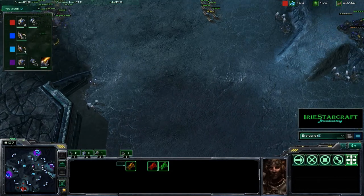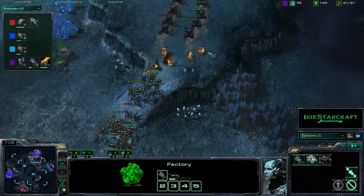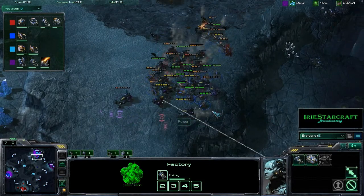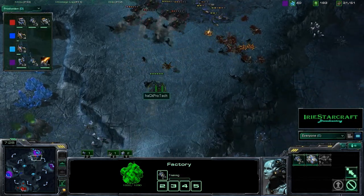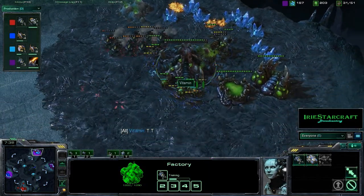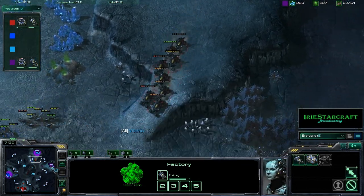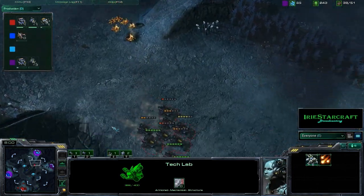Power's got his Infernal Pre-Igniter coming very, very early, and I think ProTech may have scouted that. ProTech is going to scoot and shoot right into Vitamin's base. The fact that Power went for this Infernal Pre-Igniter is going to cost him in the unit department, and that could be a major blow as it looks like Power is going to lose all of his Hellions. Vitamin's base is completely undefended. That is the downside of going for the early Infernal Pre-Igniter — I believe it's 150 minerals and gas.